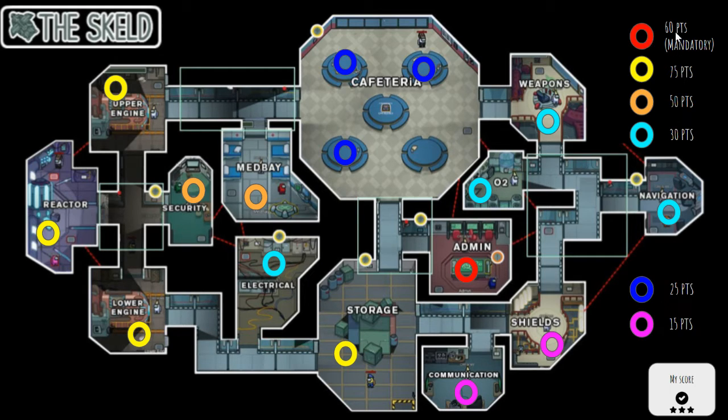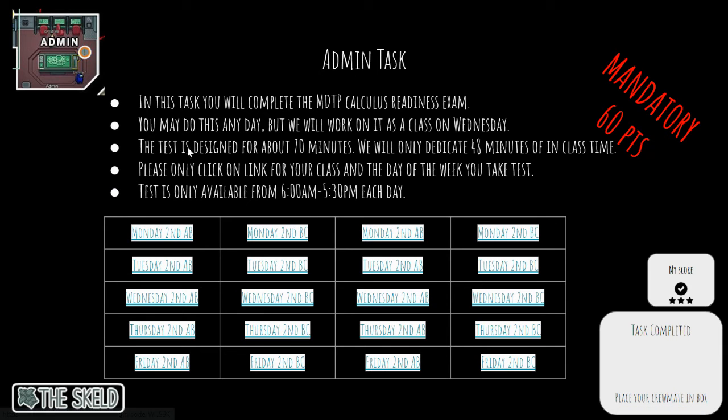Task 60.1 is a mandatory task. We do have to complete the MDTP one more time for calculus readiness. I know that seems kind of silly, but it'll be even sillier to do that after we do the AP test. So you can do this on any day — you just hit the link for the day. I designated Wednesday to get this done as our class time, but we only have a 48-minute period and you've got about 70 minutes for the test.